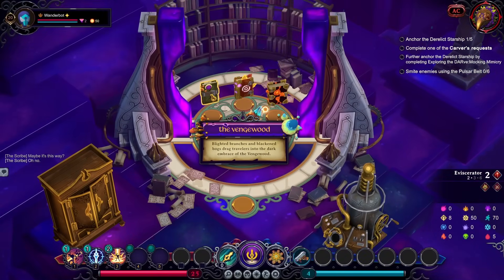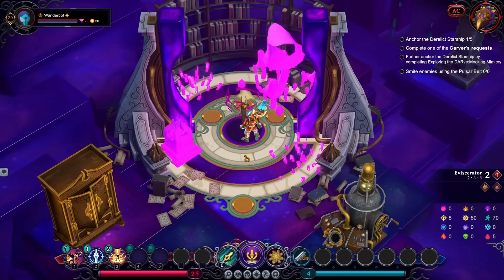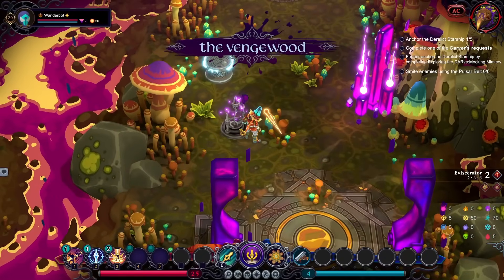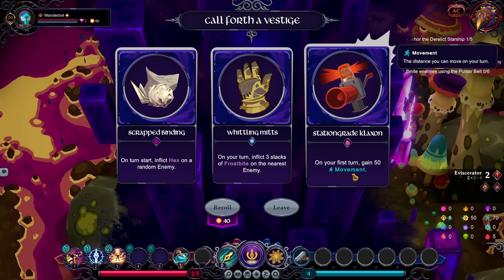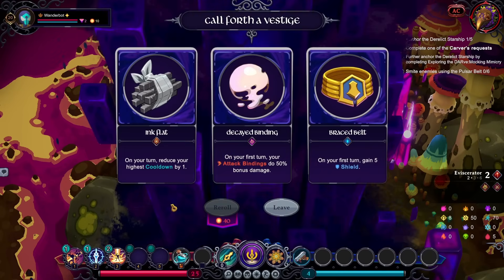So I'm gonna try and go for a bleed build as well. Let's go to the Vengewood. That might have been a mistake. That's gonna be this whole video. Okay, Tarned Vault — on turn start, Hex. On turn start, Frothbite. Turn start gain — what is Executioner? Hex and Shattered now causes damage to increase by 35%. It's okay. Let's reroll, see if I can do a bit better. First turn, Bindings do extra damage.